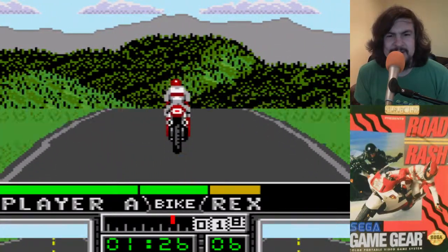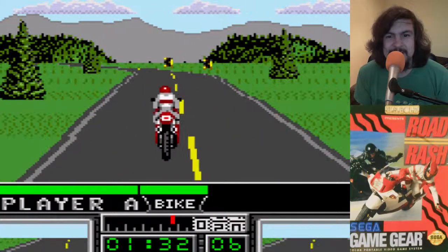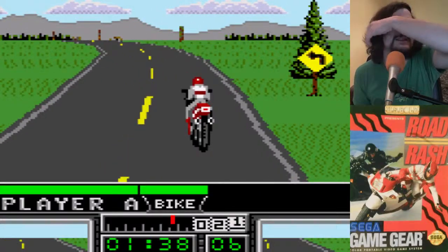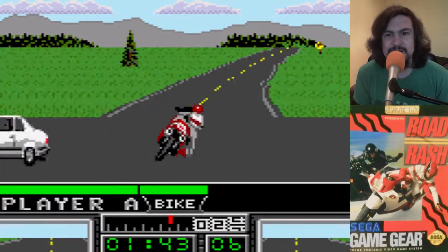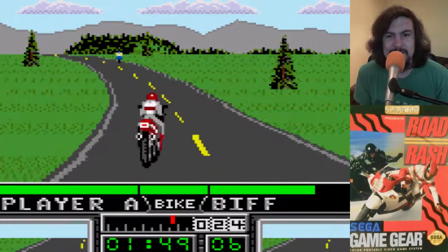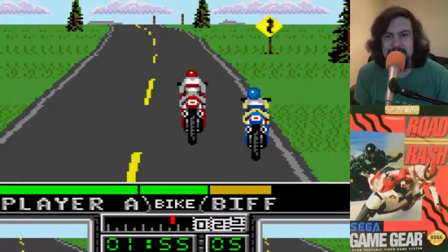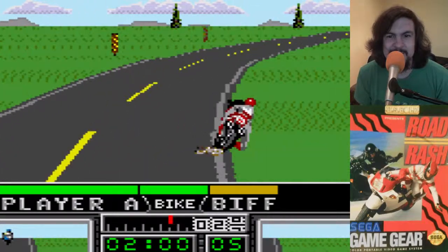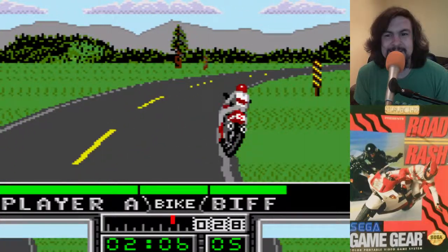So you can see a couple bars there — player A is me. I'm in sixth place. That blank spot is whoever's closest to me, so the dude in front of me is a little bit far off. Pretty sure that number at the bottom means six. The bike meter is your health on the bike, so the bikes do blow up in this game. There are some little funny cut scenes between all the races and particular events — if you crash your bike there's a little scene that says hey, you blew up the bike.